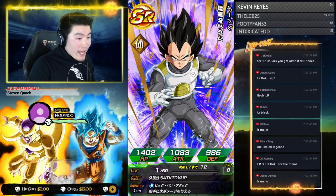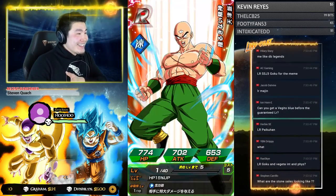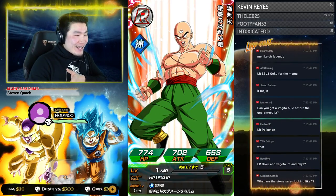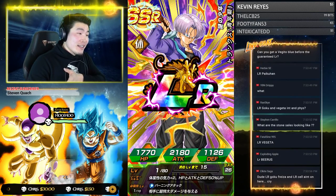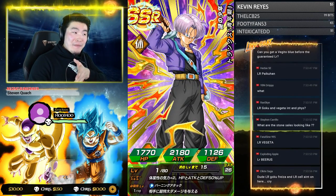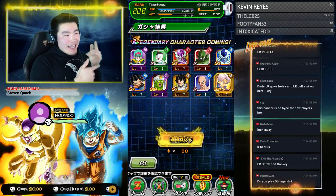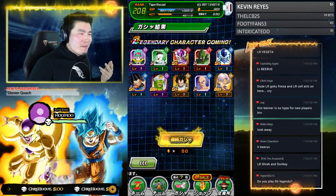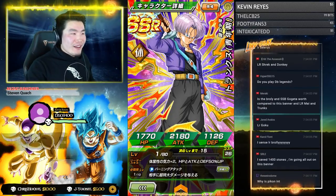I would love an LR Goku Black. I would love an LR Super Saiyan 3 Goku because I don't have him on global either. Come on — what's it gonna be? LR Vegeta, LR Beerus? Oh — LR Trunks! So we got both Physical type LRs, which is interesting.